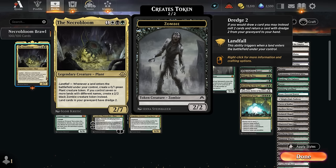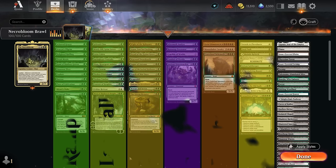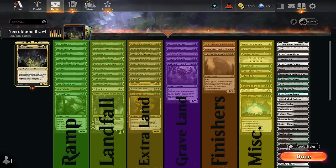Our deck is focused on putting additional lands onto the battlefield and getting lands back from the graveyard to enable landfall multiple times in the same turn. The deck is split into a few categories: mana acceleration with creatures that tap for mana or put an extra land in play, cards that find additional lands, Mirari's Wake for mana doubling, and the actual landfall payoffs — besides Necrobloom, there are tons of other cards that benefit from additional lands entering the battlefield.